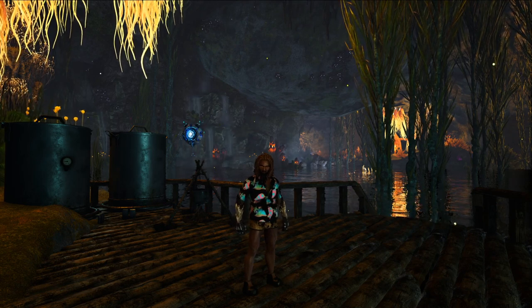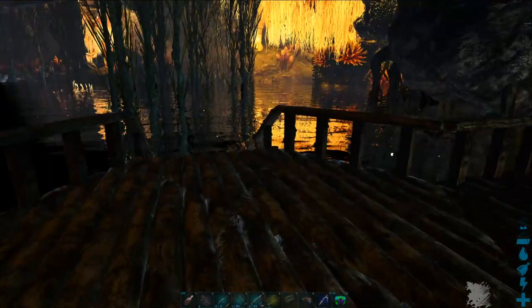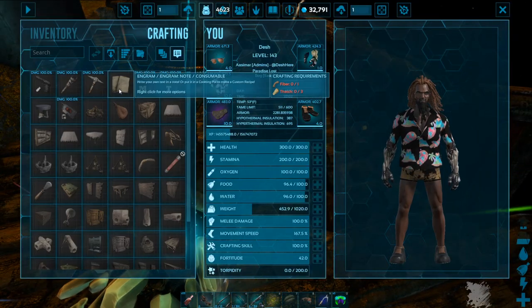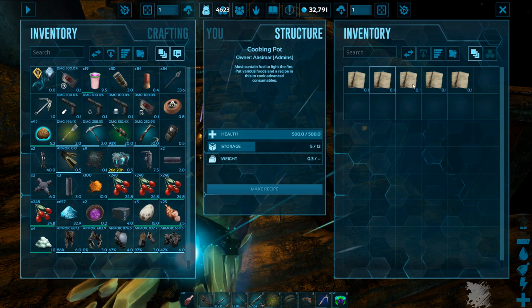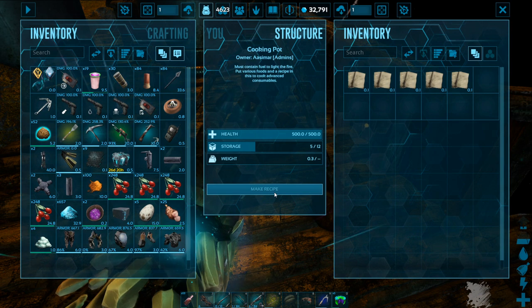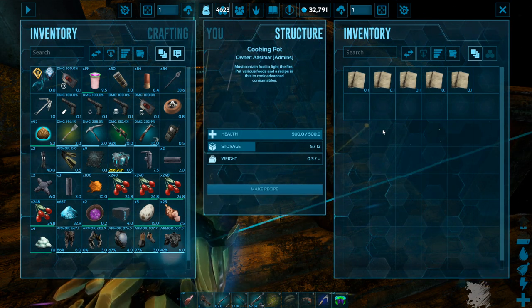It's fairly simple. You come over to a cooking pot and craft a note, which is one fiber and three thatch. Easy. It doesn't have to have anything written on it. You plop it in a cooking pot right here and then you'll have this option: Make Recipe.